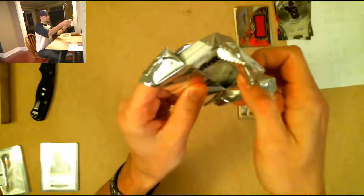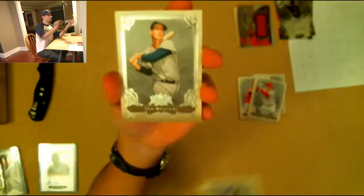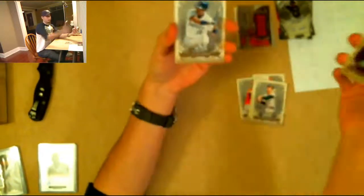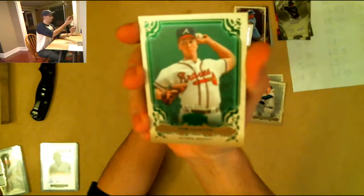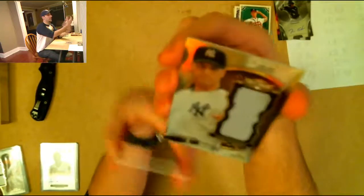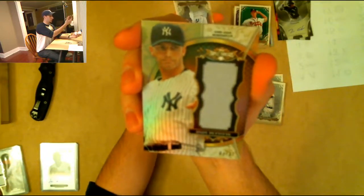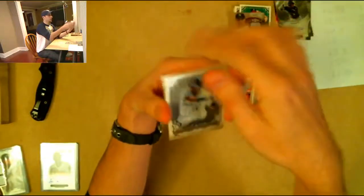Ernie Banks base, Ted Williams base, Tony Gwynn base. First parallel: Bo Jackson, 87 out of 650. Tom Glavine, 205 out of 250. Another Yankees card — looks like Andy Pettit, 4 out of 27. Another nice Yankees hit for TD Motown — I think that was the only team he bought too. Bought one team, gets a 1/1 and a Pettit. And another redemption.